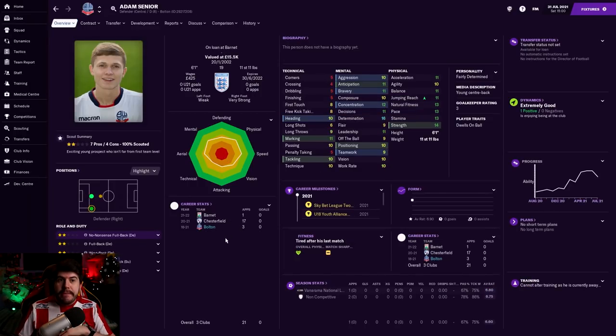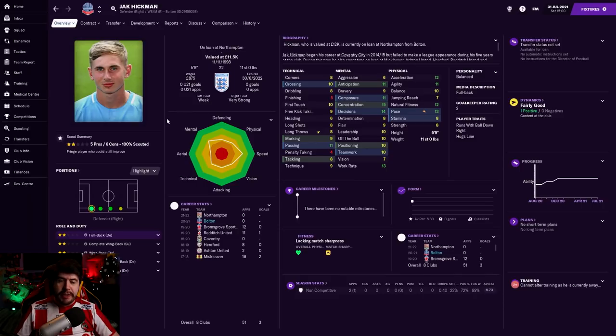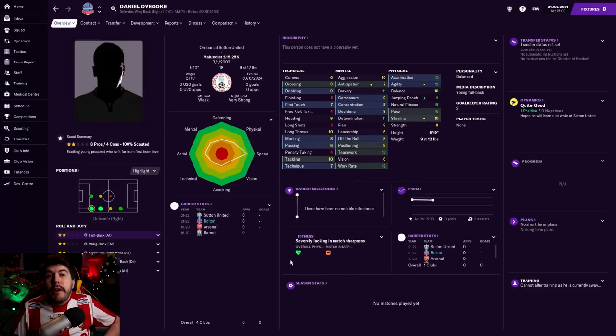Adam Senior has nipped out on loan to Barnet for the season. Finley Hurtlocker has gone out on loan to Eastleigh for the year - he seemed to want to go out on loan, so I felt it was the right deal. Jack Hickman has gone to Northampton Town on loan for a season - he has reasonably high wages for his squad status. Similar situation with Liam Gordon, who was also on nearly £1,000 a week - he's gone to Torquay United on loan, freeing up space as we're only limited to 20 players. And the final loan out is Daniel Oyegoke, who came in from Arsenal on a free transfer but I've now loaned him out to Sutton United because I didn't feel like we needed him immediately.